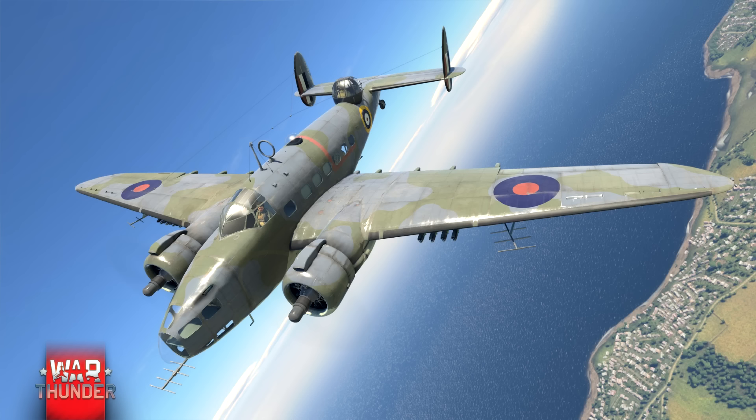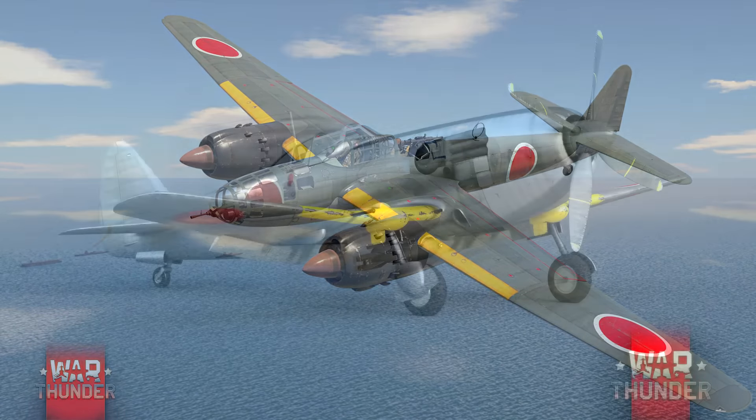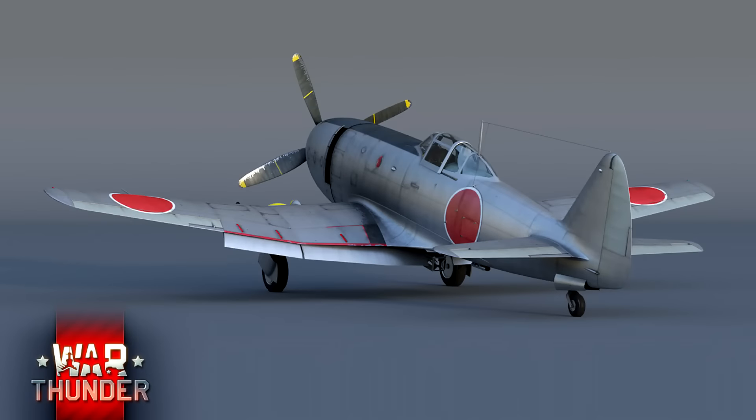On va pouvoir terminer avec les forces japonaises. Il y aura trois nouveaux avions ajoutés pour les Japonais dans cette mise à jour : le P1Y1 modèle 11, le Ki-87 qui sera un premium, et le J1N1 modèle 11. Le P1Y1 sera plus un bombardier. Le J1N1 sera plus un chasseur lourd équipé de roquettes, voire de bombes. Pour le Ki-87, il y a un devlog — je vais pouvoir détailler un peu plus. En tête du devlog, c'est marqué que c'est un intercepteur de haute altitude.